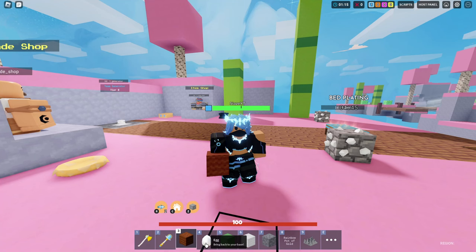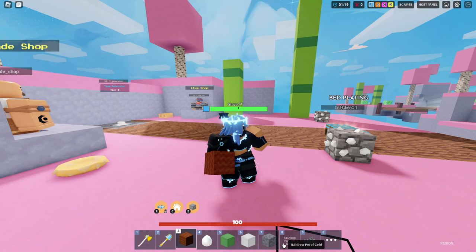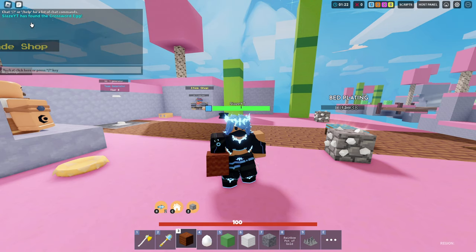You need to get the brown wool, egg, dark green clay, white wool, andesite, rainbow pot of gold, and the spike trap. And there you go — Slays has found the crossword egg.